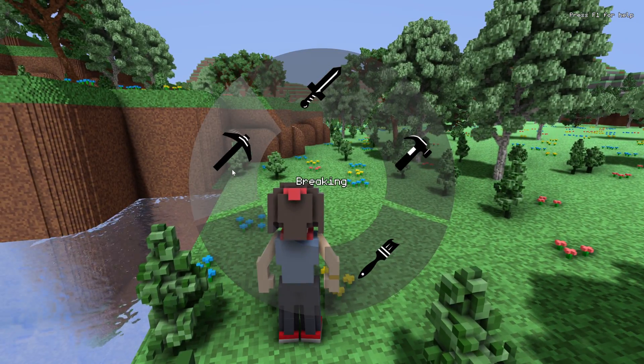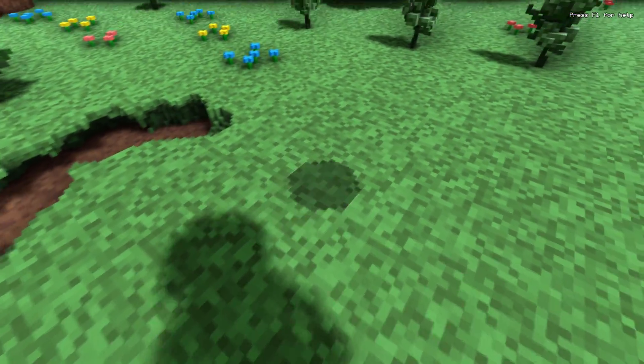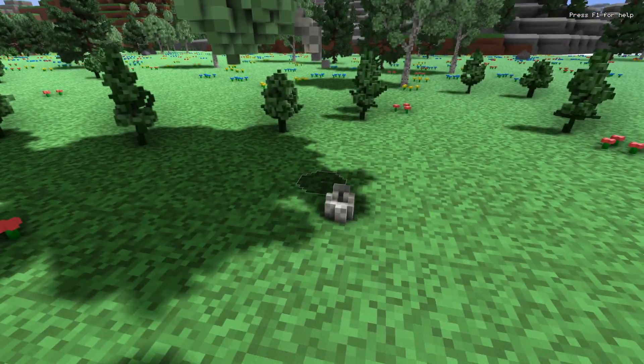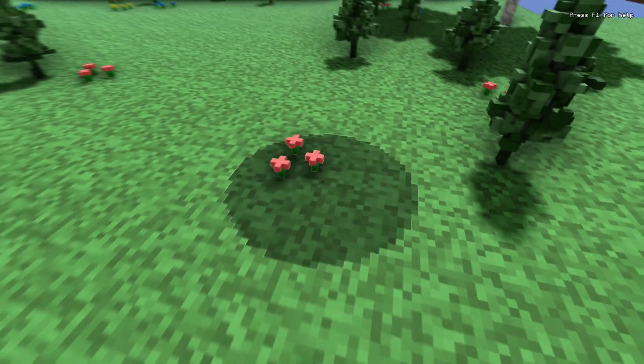Let's now switch to edit mode and break some voxels. Everything you see is destructible. Voxels that are solid can be picked up, while voxels without collision just fall to the ground.